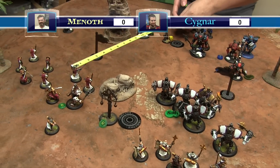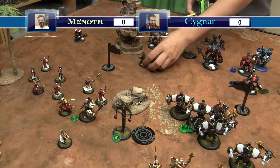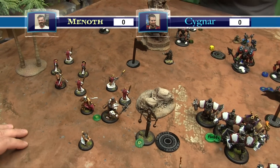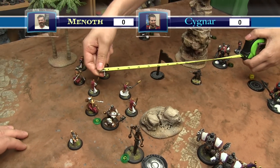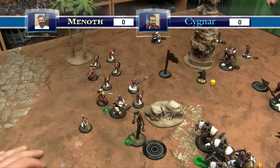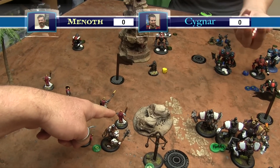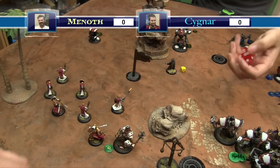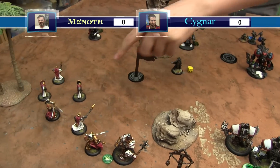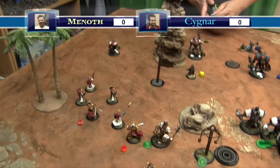Versh advances six and dials up three shots into the Flameguard, trying to catch three of them. He's aiming at the farthest one - they're DEF 13. Needs a seven to hit at RAT six. The first shot cranks it - ARM 13 with three damage, kills him. He gets the promotion. Second shot hits and kills. Third shot hits but fails to kill the last one.